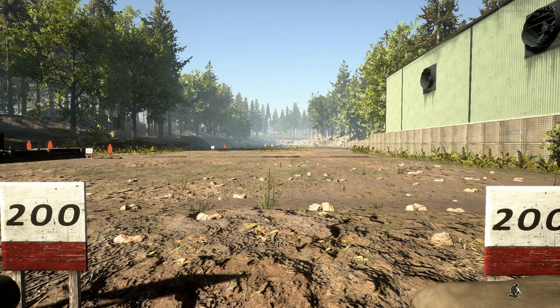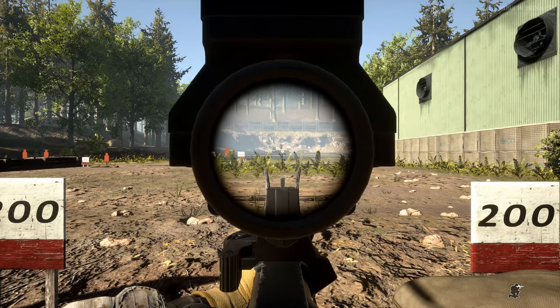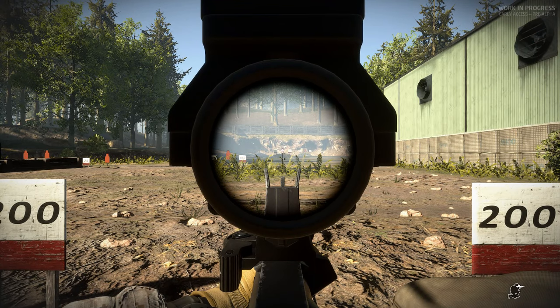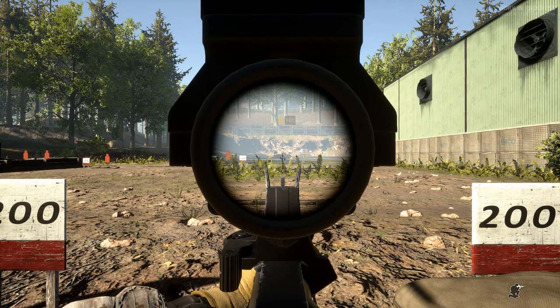Next, we have a 200 meter target. If I were to use the top apex of the chevron for the point of aim on center mass of the target, I may hit low or even miss. To compensate for this, I will aim the apex at the head of the target to get a center mass hit.